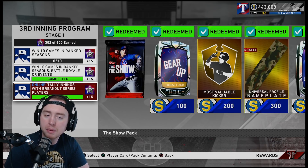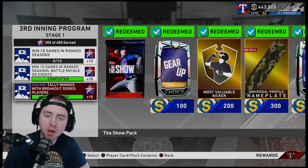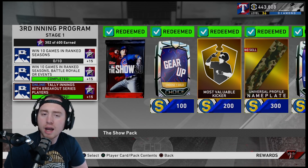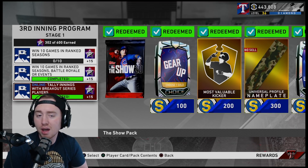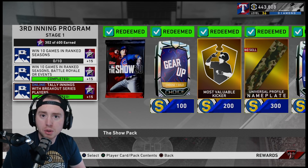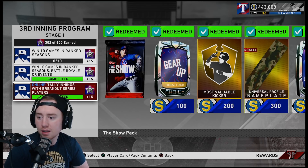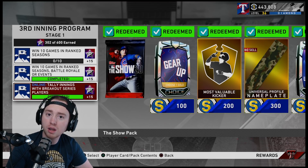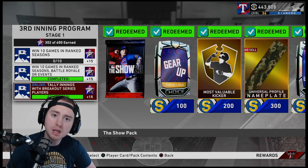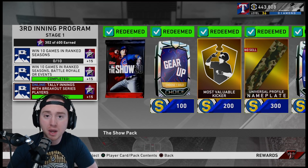You also need 12 innings with breakout players, and there are two breakout players eligible for the event. Those two players are Dave Kingman — he's with the Mets, about a thousand stubs on the market — and Rob Ninn, also about a thousand stubs. I put Kingman at first base since his defense is really bad, and he hit a couple home runs during the event. For Rob Ninn, just start a game with him and pitch the first inning to get another inning in. You can bust out those 12 breakout innings while also getting your online wins — pure efficiency.